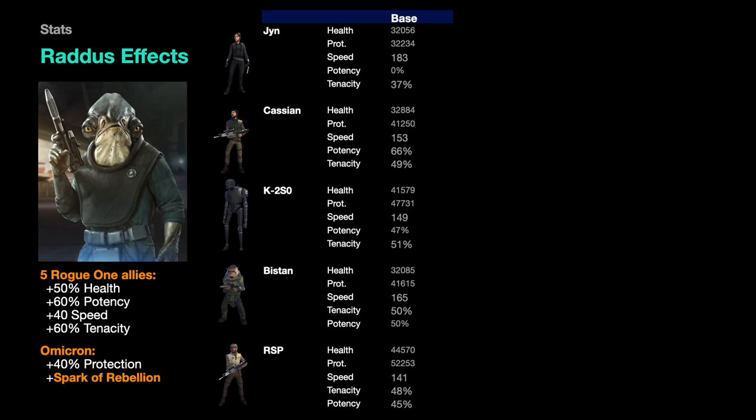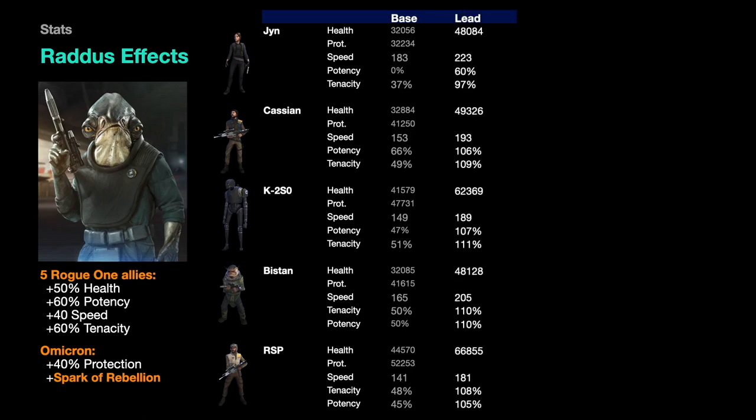Looking at how the Raddus effect pans out across the team — here are Jyn, Cassian, K2, Bistan, and Pathfinder's base starting stats before any mods. With mods you can apply 24% bonus protection or 16% health on the triangle, cross, circle, and arrow slots. K2SO for example has 41,000 health, and you can provide an additional 64% health or nearly double his protection with the right mods.